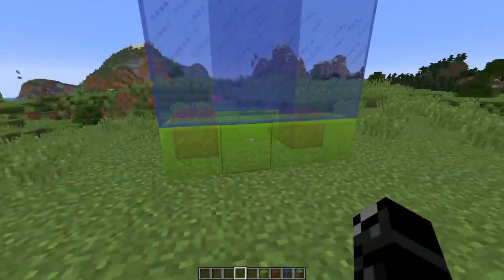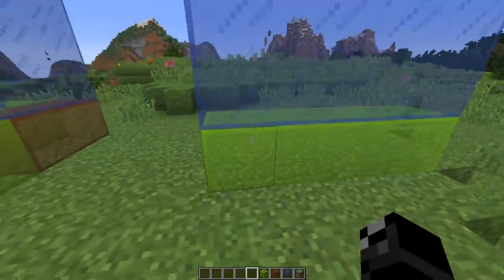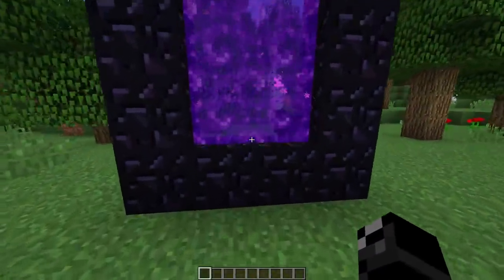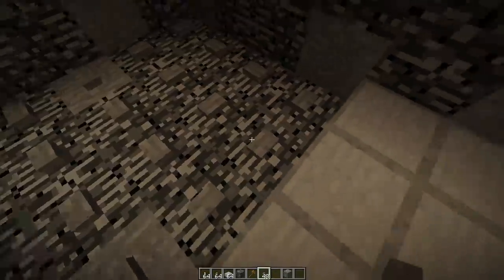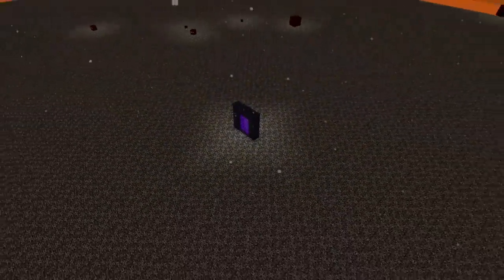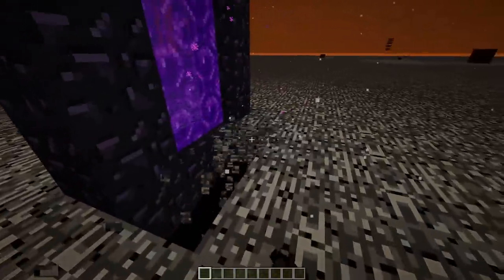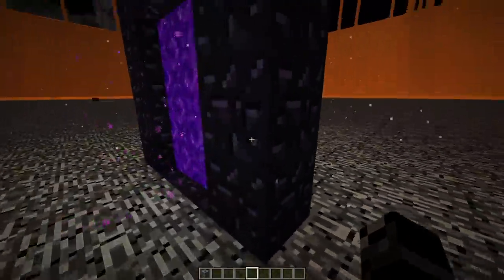When a Nether portal looks to generate in a new area, it checks to see if a 4-block long, 3-block wide, and 4-block high area is clear. If no such area exists, it would then look for a 4-block long and 4-block high area. By manipulating a specific area, you can force a portal to generate at a specific location. By placing buttons, torches, or any other obtrusive blocks surrounding an entire area, you make it Nether portal-proof, then calculate where the portal will generate and destroy whatever bedrock you choose. The coolest thing about this method is that it still works in modern Minecraft versions, making it likely the oldest still-functional method of bedrock destruction.